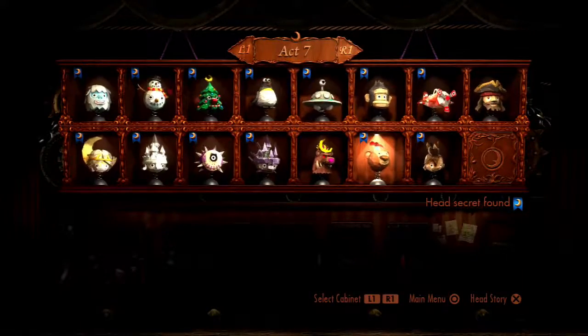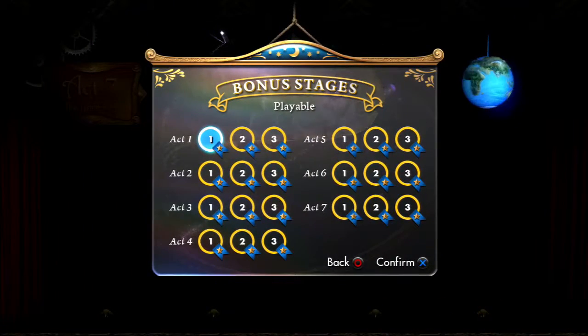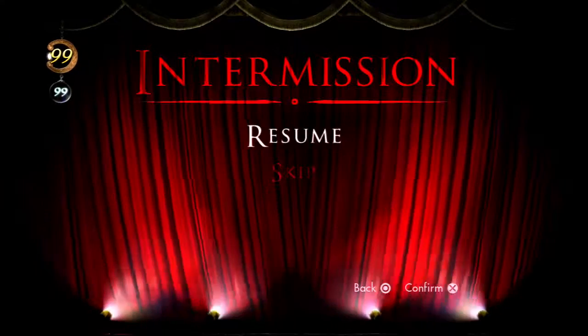We want to take care of these last head actions by going to the bonus stages. You may have noticed before when we went through them, some of them had head actions — most notably for the generals primarily. Let's go in and do a couple of them. We won't actually play through them all the way through, but we're going to use those general head actions. For Act 1, Curtain 2, we can use the snake head.